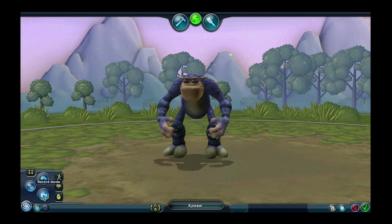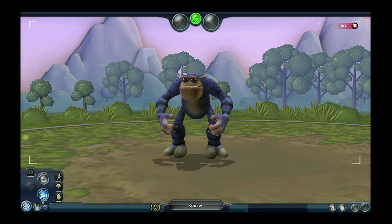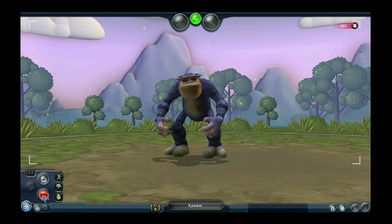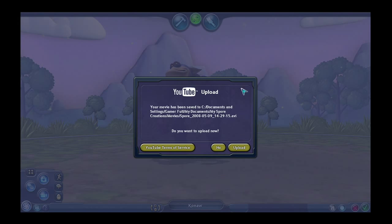The next thing that you can do is record movies. By clicking on the record movie button, it'll begin recording a movie. And you can move this around. Then clicking on it again will stop the recording. This will then bring up a dialog box that allows you to upload to YouTube.